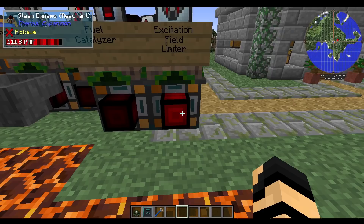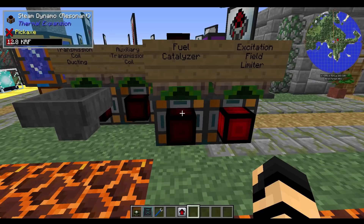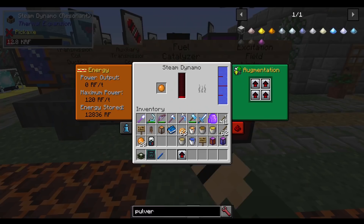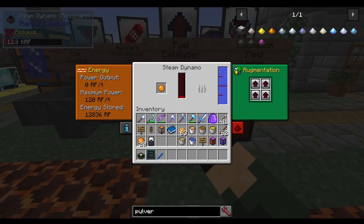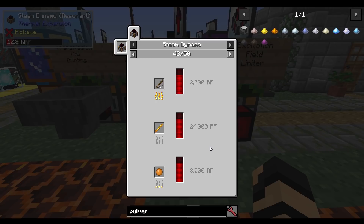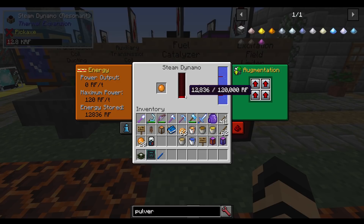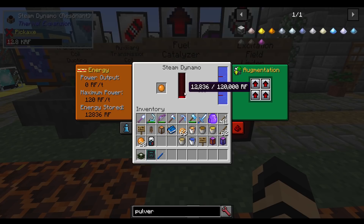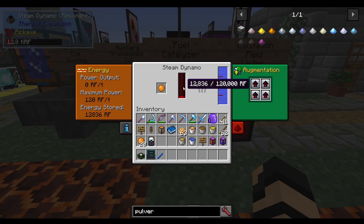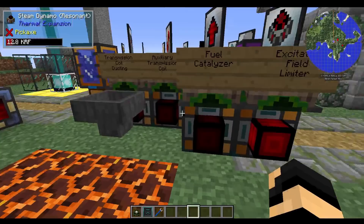Over here we have a fuel catalyzer. This one is really handy. It's made with some lead ingots, a redstone conductance coil, plus some glowstone dust. This one is going to increase efficiency — you'll get more power out of the fuel you use. Rosin will normally get you about 8,000 RF in a steam dynamo without any bonuses. With four of these fuel catalyzers in here, rosin plus water was able to get about one and a half times that amount — around 12,836 RF. So each one adds a percentage on top of how much you're burning.